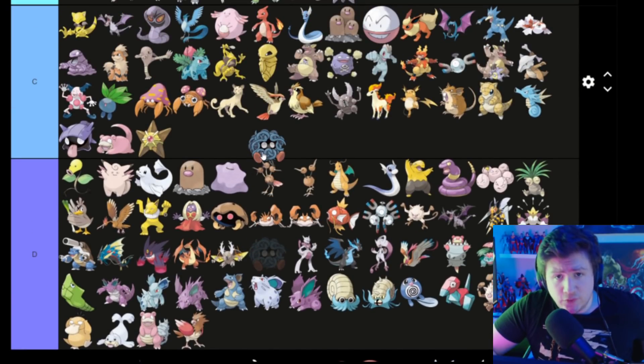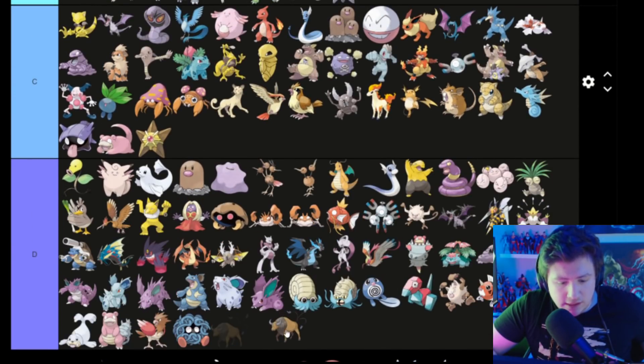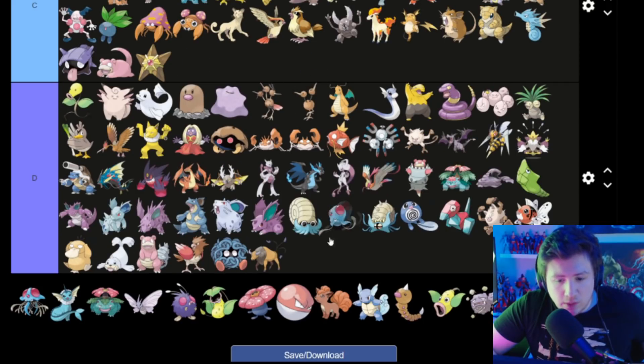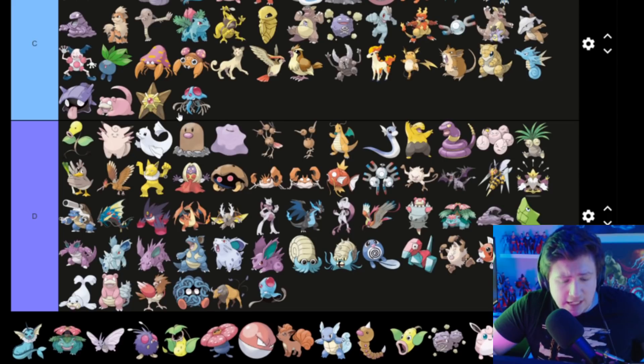Tangela is actually Jessica's favorite Pokemon — so therefore it goes in D. This one is literally just a bull — goes in D. This next one I don't know what it's supposed to be — D. This one looks a little cooler though — goes in C — because it's got more than just two tentacles. It's all about how many tentacles you can get in there.